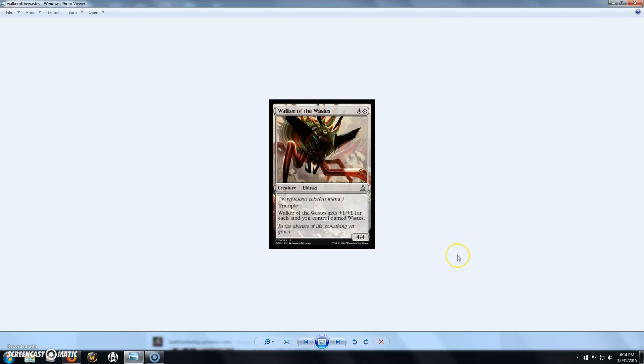Next we have Walker of the Wastes, a 5-cost 4/4 Eldrazi with Trample. It gets +1/+1 for each land you control named Wastes. Pretty garbage from an EDH standpoint, but maybe playable in Draft, Sealed, or Standard. Unless you're playing a completely colorless EDH deck — in that case this guy could potentially be really huge. Anyone with a colorless EDH deck is probably going to want to stock up on basic Wastes, and if you're building a new colorless deck around a colorless general, Wastes are definitely something to stock up on.